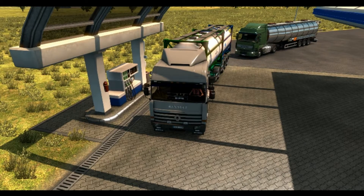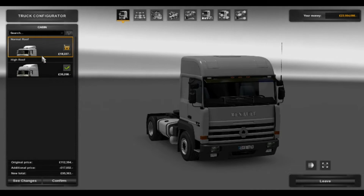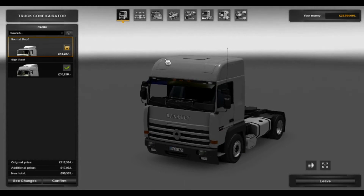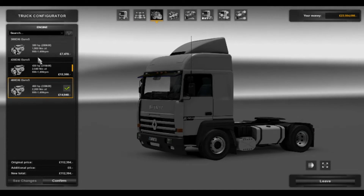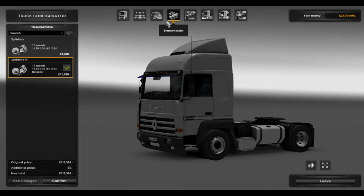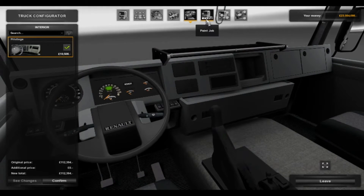Let's go and take a look inside the dealership and see what we can add on to it. So this is what you get with a Renault — you only get two cabs: normal roof and high roof. I love that retro look interior there, it looks really boxy — flat top of the dashboard to put stuff on. You get one chassis, and you can go from 380 horsepower to 460 horsepower. You get a 12 speed gearbox — those are the modern gearboxes. One interior, but I love that interior look. Let's check out the paint job.